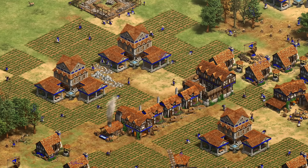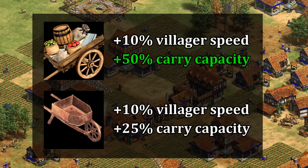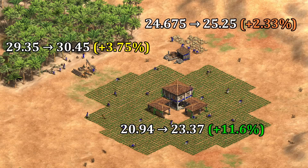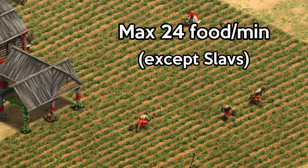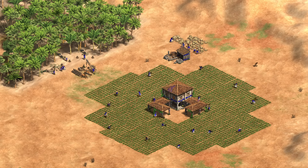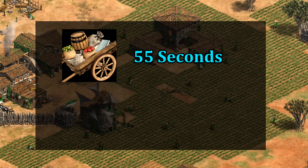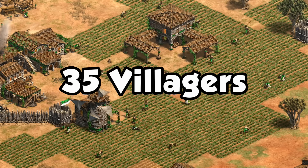Now briefly on handcart: at first glance it's a better upgrade — increasing villager speed by the same 10% but also increasing carry capacity by another 50% where wheelbarrow was 25%. Strangely though, its effect on farming is less than wheelbarrow, especially for farms right against a mill or town center. That's because the farm itself has a cap of producing 24 food per minute. The main benefit of handcart for farms is that the impact of poorly placed farms is lessened considerably. Handcart only takes 55 seconds to research, so we're giving up 2.2 villagers instead of three.